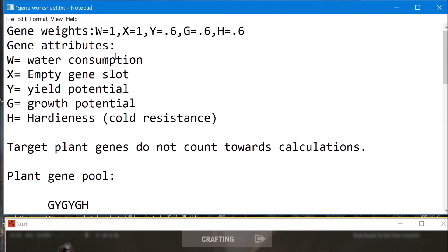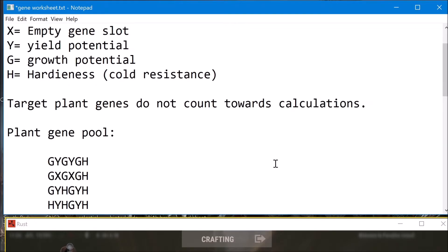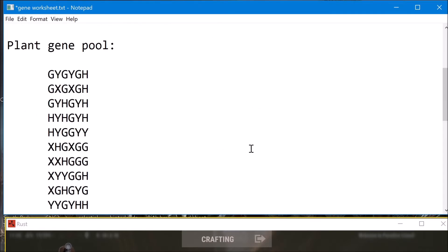All right, let's go to the worksheet first. Here's our worksheet after looking through Tamura77's ultimate crossbreeding guide and his new updates. I highly suggest watching it — I'll link it in the description. W is the weight of one, X is the weight of one. All green genes are 0.6 — that's the weighting you use when you're calculating. Hardiness is cold resistance, meaning it'll do better in colder environments.